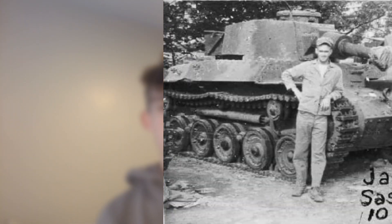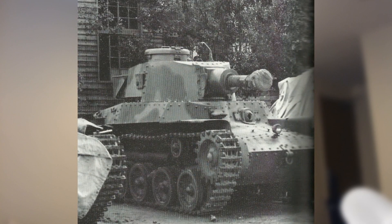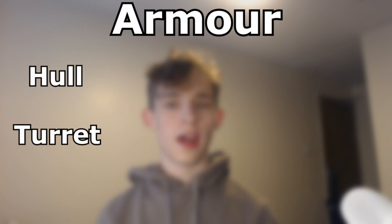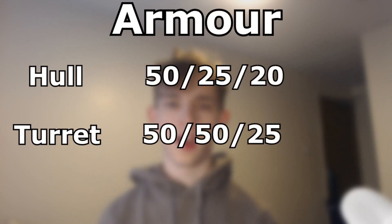Tier 5 is the SNLF Chi-Ha. Built by the Japanese for the same purpose as the Ho-I, but this time it would mount the same gun as on the O-I Experimental — the monstrous 120mm derp gun. The tank would be slow, as it's an exceptionally heavy gun on the Chi-Ha chassis, so the top speed would be something like 25km/h. The armour would be poor as well, as it would have the Chi-Ha's hull. The hull armour would be 50, 25, and 20mm, and the turret armour would be 50, 50, and 25mm.